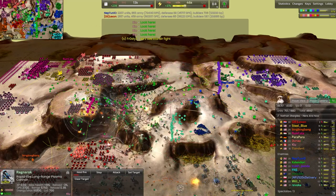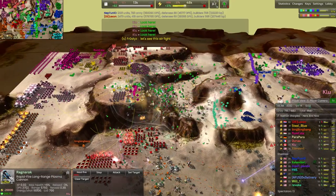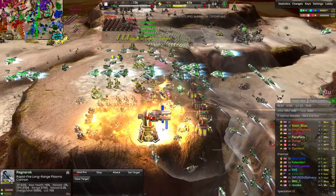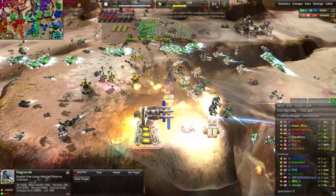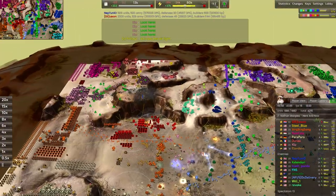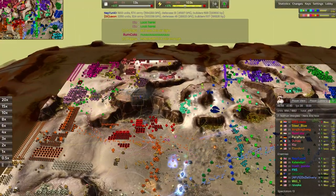Fighters are going to prioritize the bombers, which means if you include fighters with your own bombers you're going to get a really even trade. The bombers do push forward here trying to go after the Ragnarok. It comes down pretty low — wow — and they actually do manage to snipe it. Really nicely done.